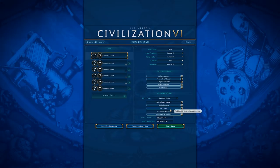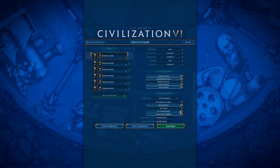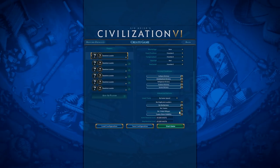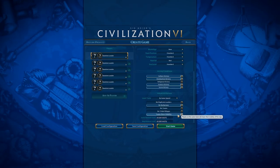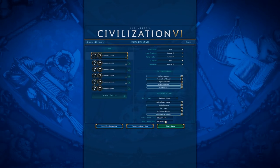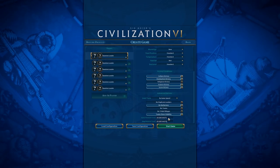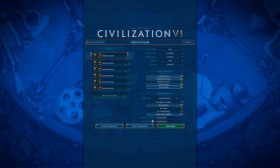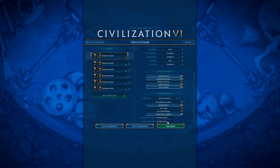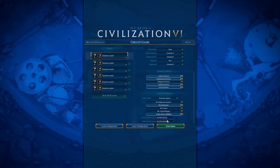You can also put on No Teams, which is really a multiplayer thing. No Tribal Villages — oh no, you have to have your Goody Huts. Goody Huts are so good; never turn off Tribal Villages. We also have Team Share Visibility, which is again more of a multiplayer or hot seat thing. And if you ever want to put in a seed to get a certain spawn, you can enter the map seed or random seed down here.